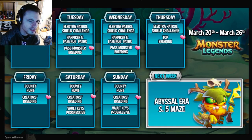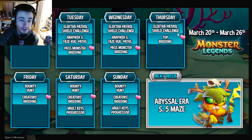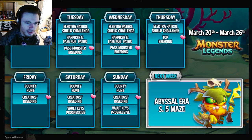On Thursday, the top breeding starts and the paths end, so make sure to do those by Wednesday. The top breeding is going to replace the past monster breeding, so definitely look in there and see if you need any of those monsters for books — that's actually the only day to do it.